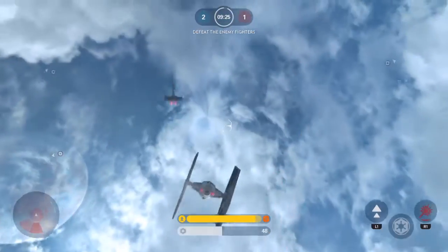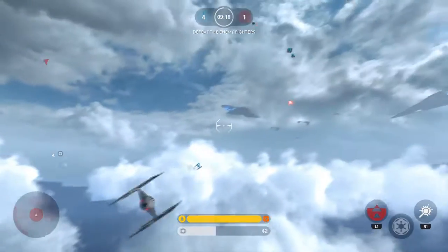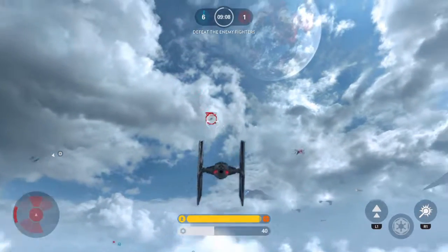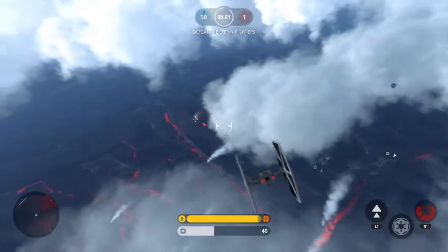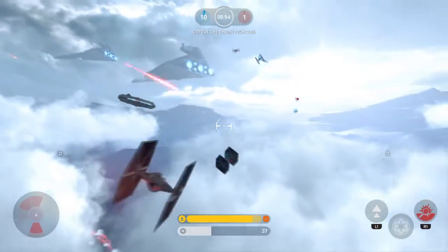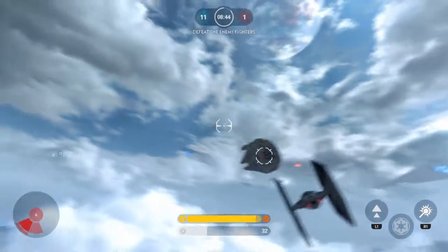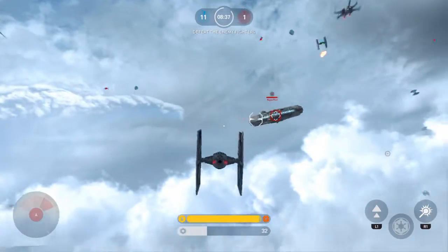L1 is to boost and R1 is to shoot a missile. On your screen it will show points — you have a score at the end of the game and you get like 150 or 100 points after you defeat somebody. Right now I have the Millennium Falcon in front of me and he is actually very strong because it's Han Solo.